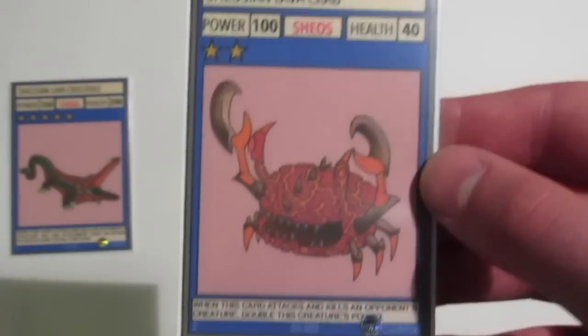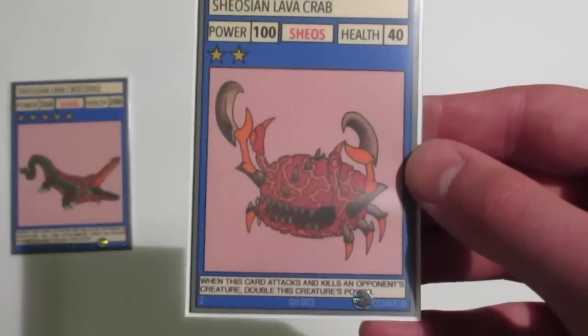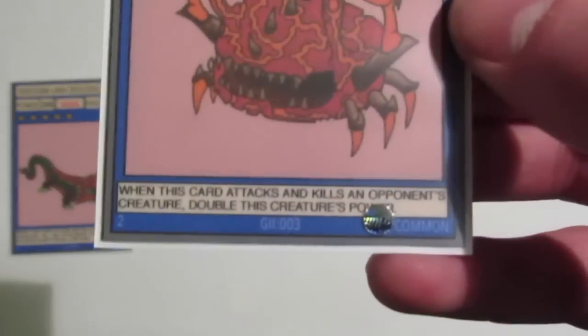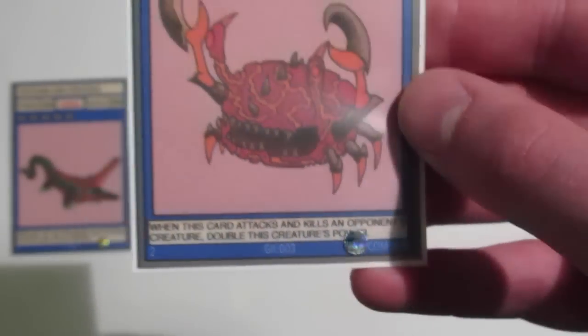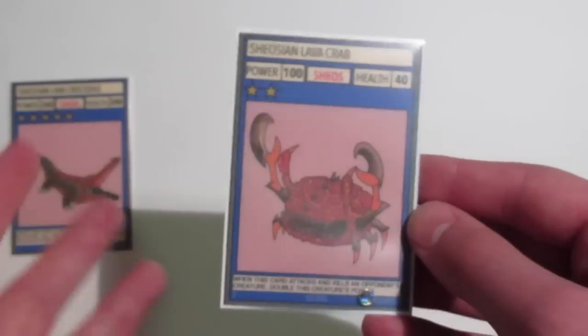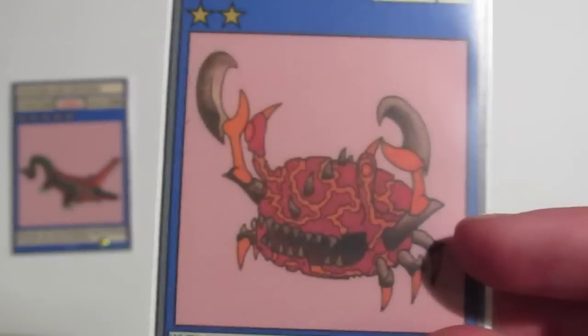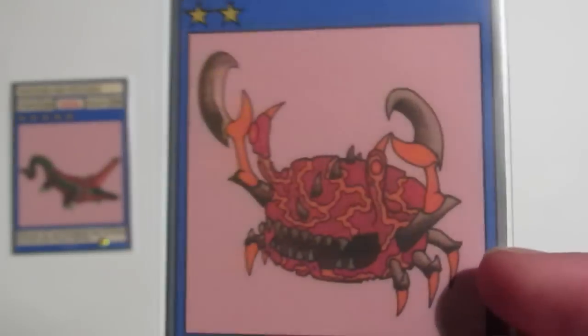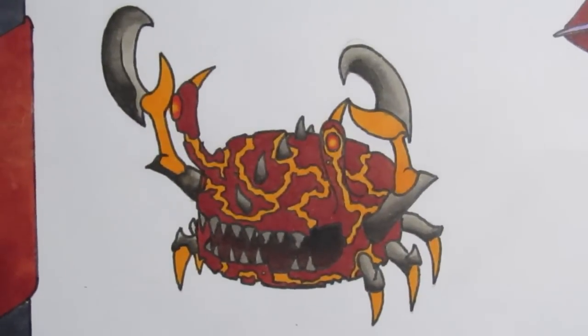The second card is Shiosian Lava Crab. He's quite a lot weaker than Crocodile — he's just got 100 power and only 40 health — but he's only got 2 stars, so he's quite easy to play. His ability reads: When this card attacks and kills an opponent's creature, you double his power. His ability doesn't allow him to kill himself, because doubling your power is never something you'd be unable to do. I'll show you his original artwork too, because he looks pretty cool and the brown didn't seem to come out well on the printer.